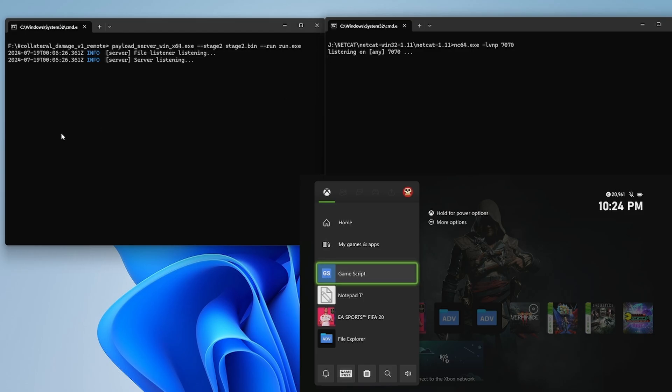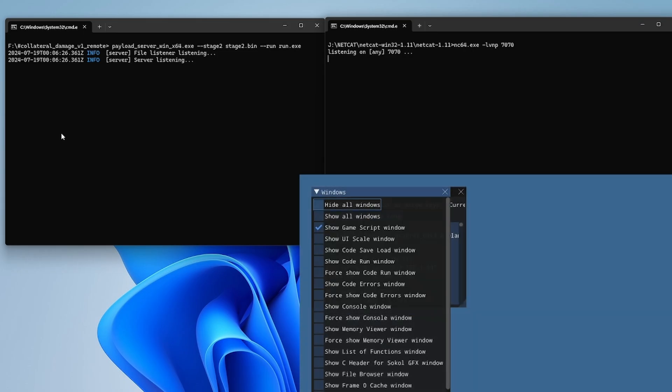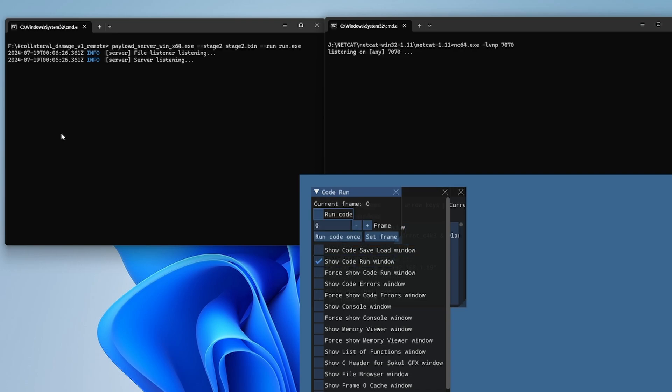On the Xbox, go to the GameScript application, press X, go to Windows, press RB, scroll down to Show Run Window, then press A on Run Code once. After that, wait around 10 to 30 seconds for the GameScript application to execute the exploit, and then we should have a connection appear in the netcat terminal window on PC.